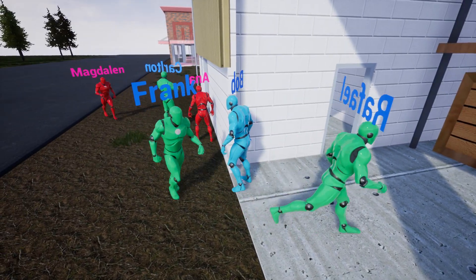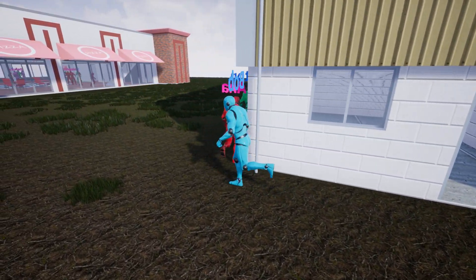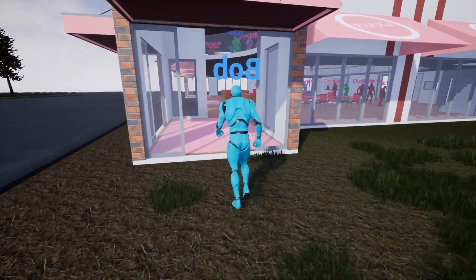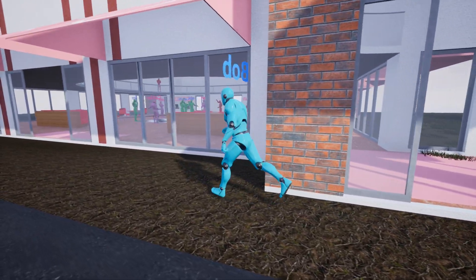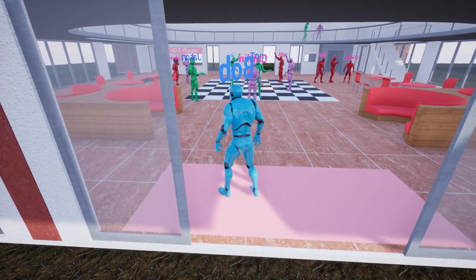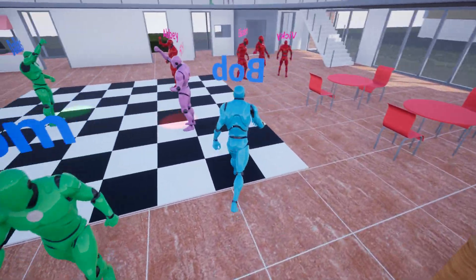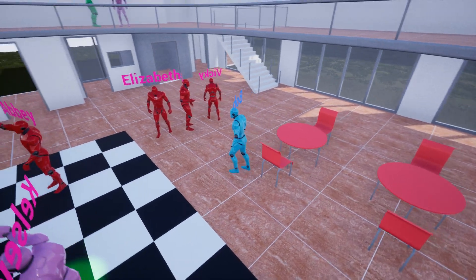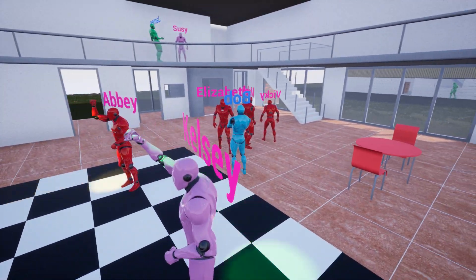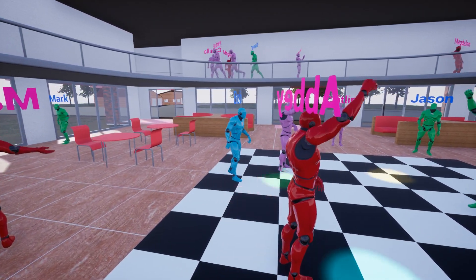There's a lot of randomness in the schedules — this is not completely scripted. The only thing I'm scripting is a series of tasks, and then each individual NPC, based on chance and time range, goes about their day. If you run the simulation ten times you'll see very different things every time. We're done with work and going to the pizza place, where you can see a bunch of people dancing and gathering around.